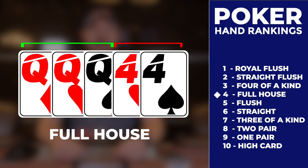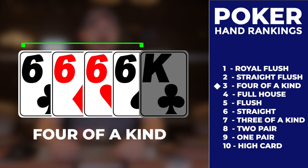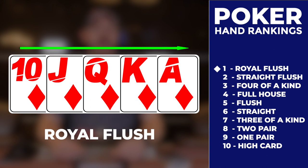Full house is a great hand, made up of three of a kind and a pair. Moving up, we have four of a kind — a very strong hand that is hard to beat. Straight flush: this rare hand is five cards in a row all with the same suit. And the top hand that you can have in poker, the royal flush: five cards all with the same suit going in order from ten to ace.